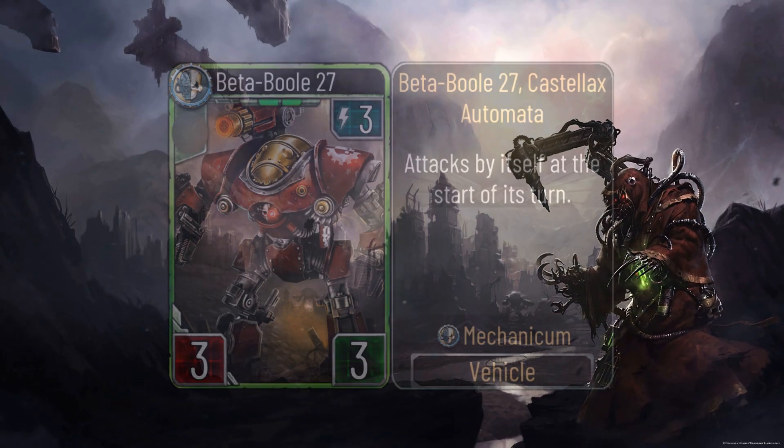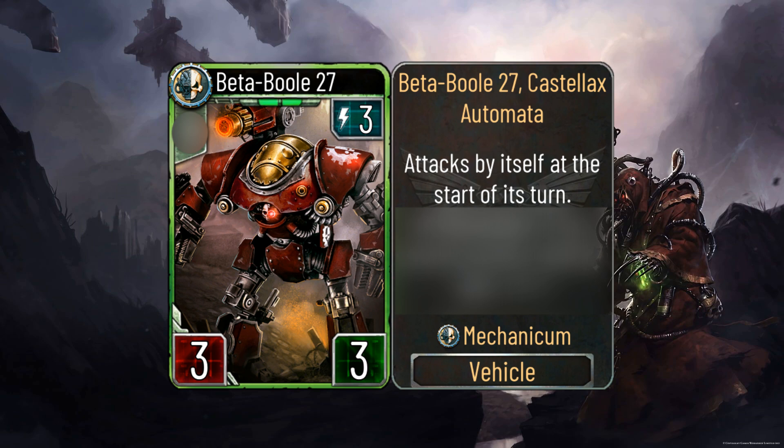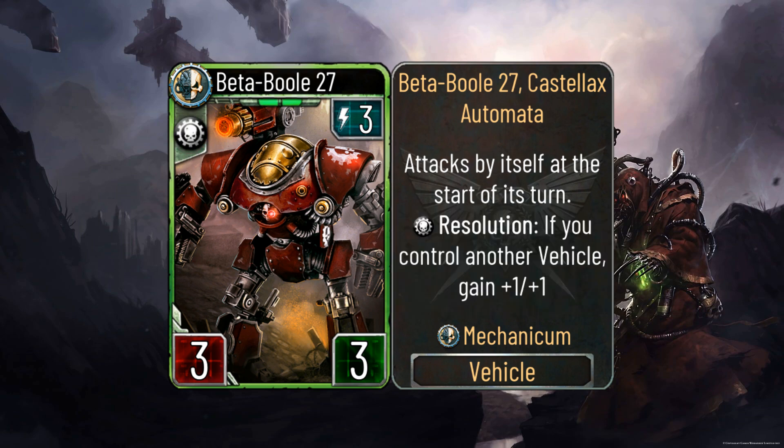First card on my list is called BetaBool27 — for some reason I really love that name. It's a 3 energy vehicle with 3 attack, 3 health, and like all Castilex automata, it attacks by itself at the start of your turn. Additionally, if you control another vehicle, it gains +1/+1 at the end of your turn.